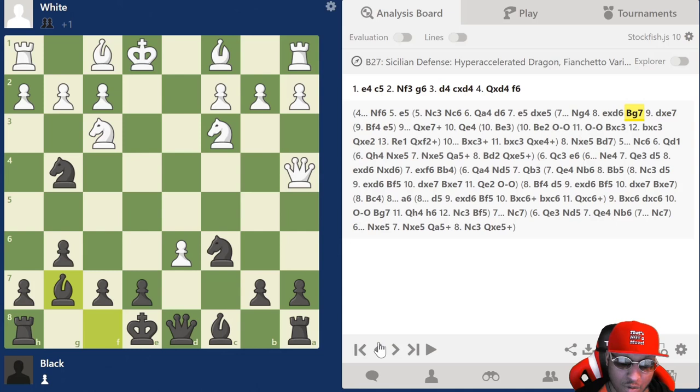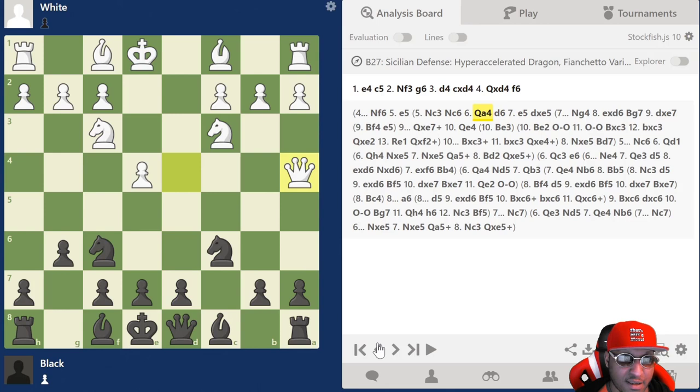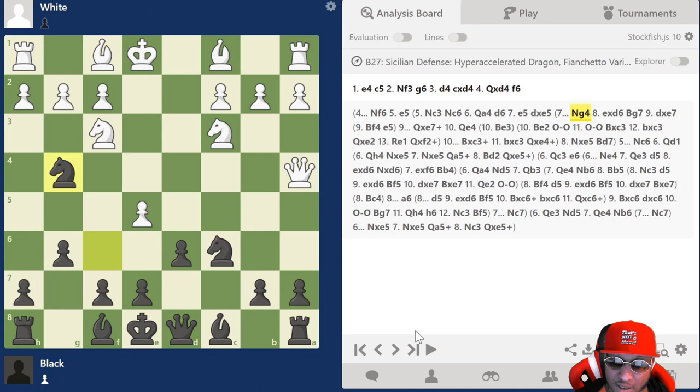That's the knight c3 line — the grandmaster told me he'd never seen it before. Knight to c6 is the move we play after knight c3, which usually always goes queen a4. The flow is: queen a4, queen e4, queen a4, d6, e5, knight g4, then bishop g7 after captures because we're hitting this pawn a few times. The queen is pinning one pawn but the knight and the other pawn are both able to capture while this one is still pinned.